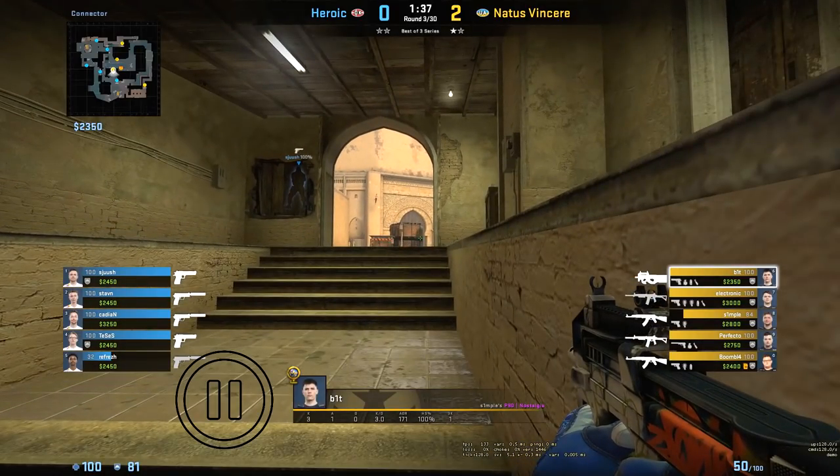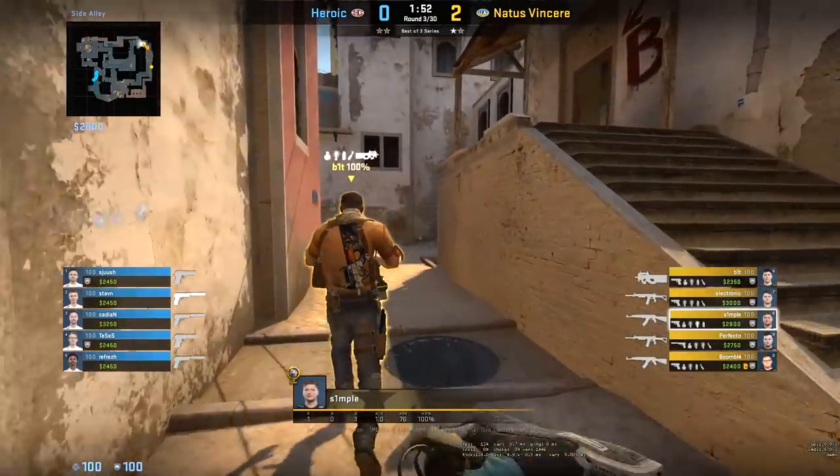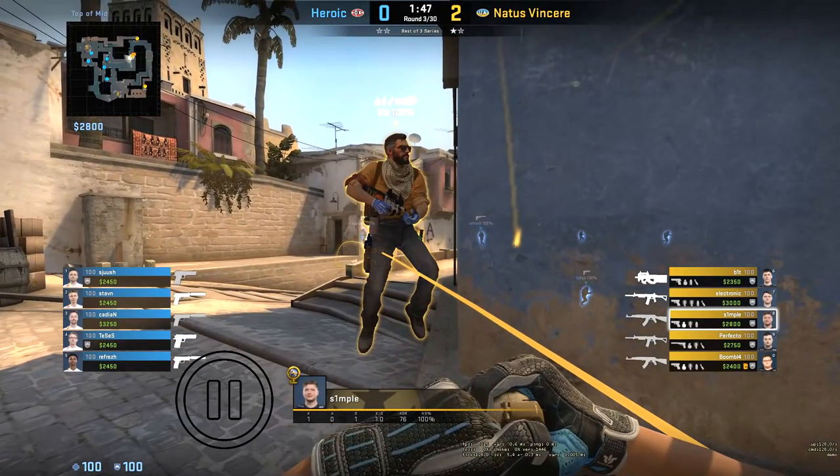Notice how he scales on the right side of connector — this is to limit his visibility from catwalk while he pushes up. This is a good habit even if your teammate is watching catwalk. From Simple's perspective, he first throws a flash off the top mid cart which doesn't blind his team but it flashes anyone aggressive. Perfecto also throws a deeper mid flash which can blind the catwalk or window player.